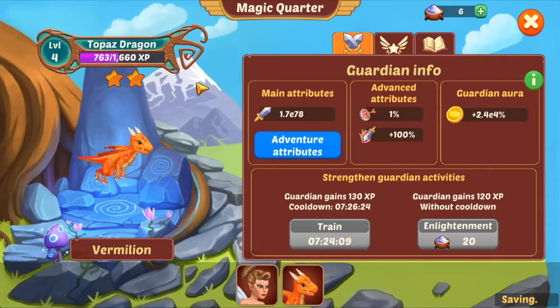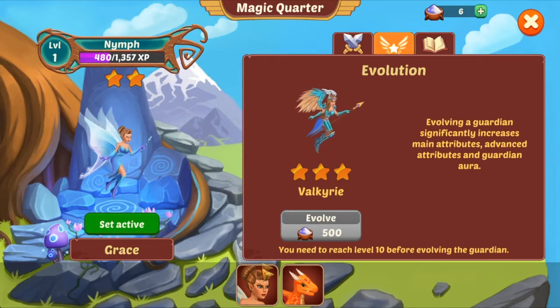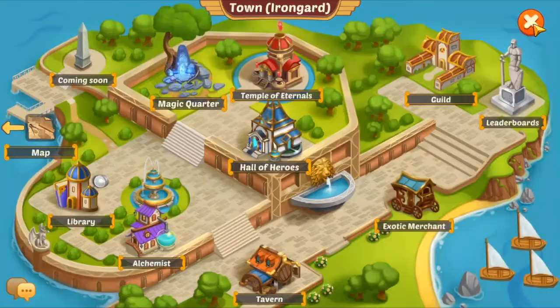Secondly, magic quarter — your guardian section. This is where you train your guardian, you enlighten them, and you evolve them. You will get a fairy first, and then when you level up to level 10 and you evolve her, you will get the dragon, obviously.